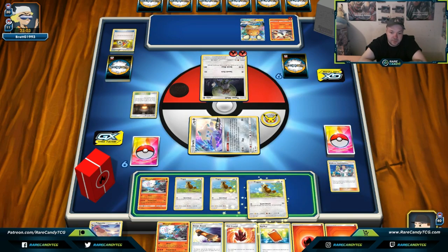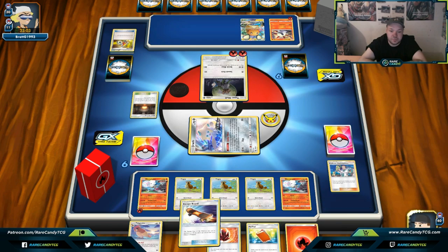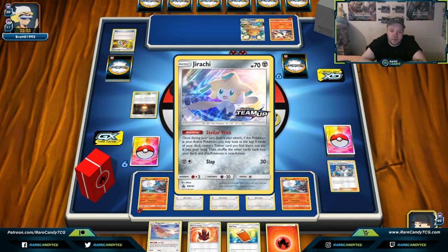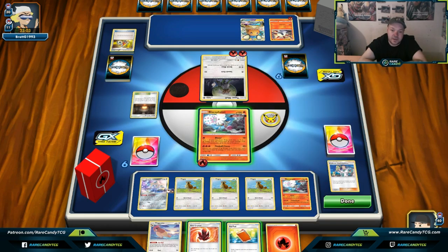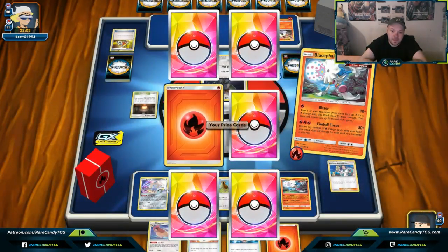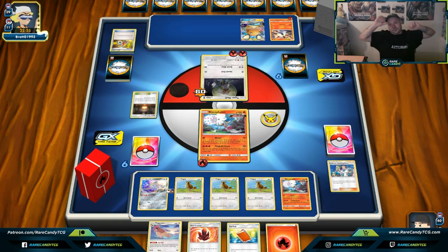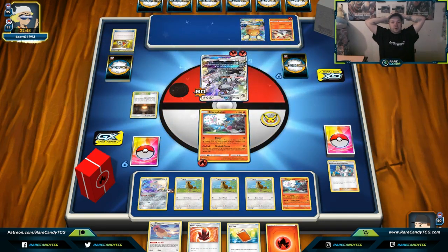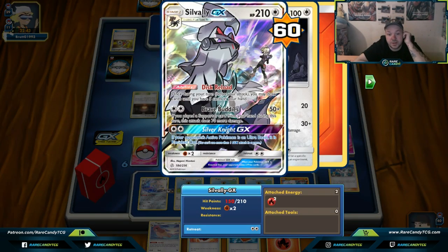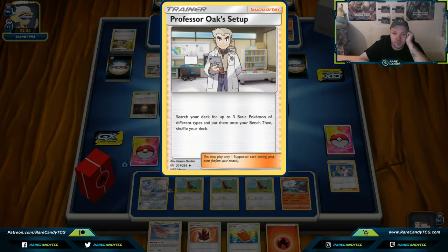We get a Professor Elm's Lecture off Stellar Wish — not bad. We go bird, bird, and check the prize cards. We're going to sacrifice a Blacephalon in this matchup because I kind of want to knock out the Silvally. Silvally GFE has 210 HP — we hit it with Blazer to at least do 10, but we hit for 60 anyway, so that's golden. Now we only need to discard three energies to knock it out. They do have the Silver Knight GX attack though which can knock out an Ultra Beast.